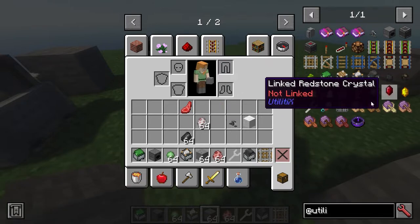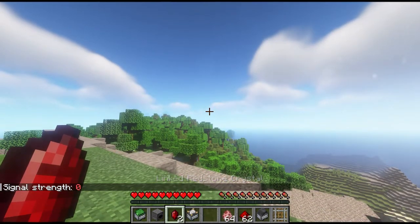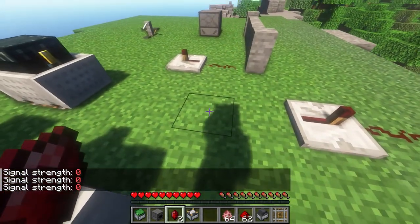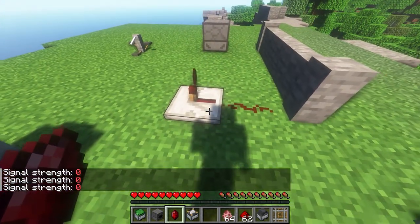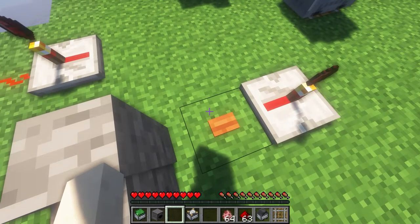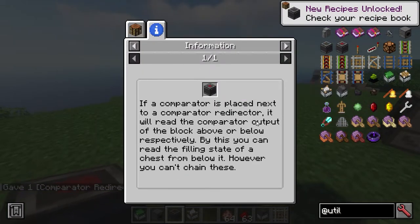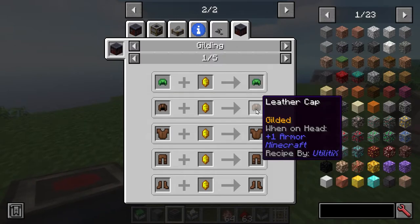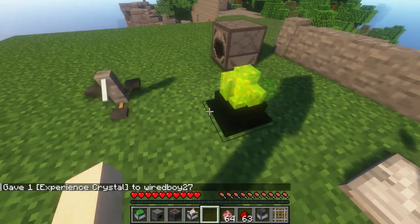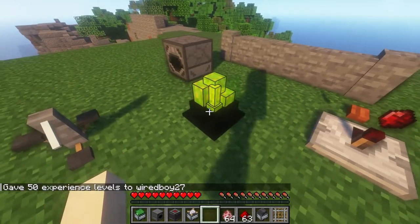The only other thing I saw was the linked redstone crystal. These are all linked — they've got a location now, and I can place one here and one there. There's also a comparator redirector. You can also do a gilded version, and gilded will protect you from piglins. And we have the experience crystal.